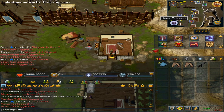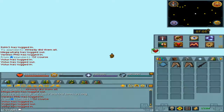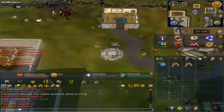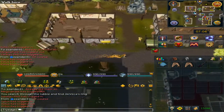Now we will make our way to Edgeville. While you are here, I would suggest going to your bank and getting another very important item — and that would be the herb bag.